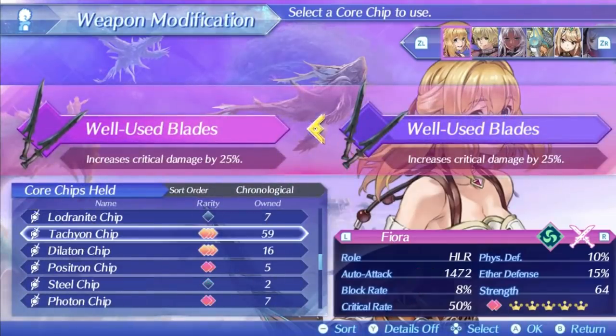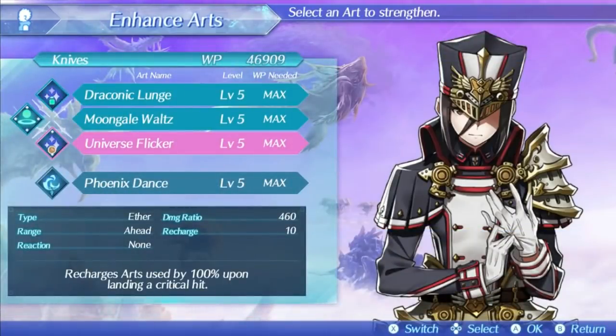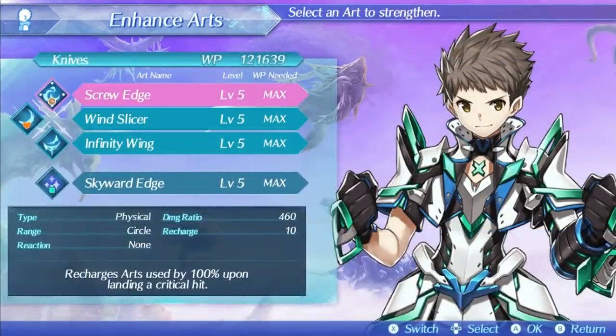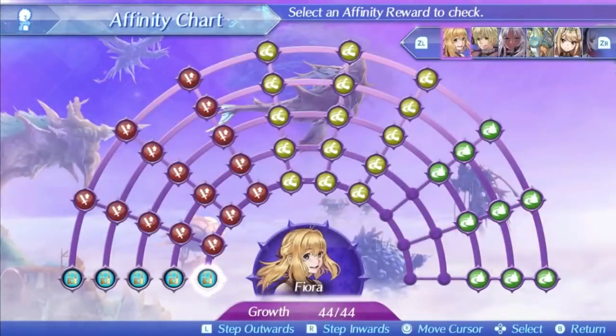Fiora's bonus effect with the Tachyon core chip is increasing critical damage by 25%. Normally with this core chip, Fiora will get a 41% critical hit rate — 53% at max affinity — and 93% with the additional 40% added. She also has an art on every driver with a critical recharge effect. On Morag this is Universe Flicker, a very fast art with a very good damage ratio. Rex has Screw Edge, a 4-hit art basically guaranteeing at least 1 crit with another very good damage ratio. Both arts have good area of effect as well. Everything about this blade synergizes perfectly to create a damage monster, making Fiora probably the best universal DPS blade in the game — despite being a healer.